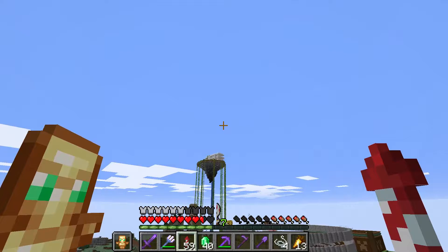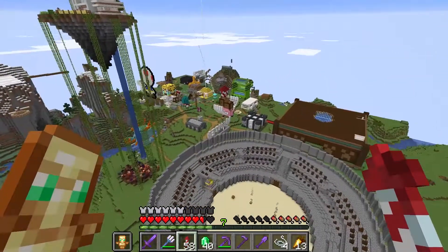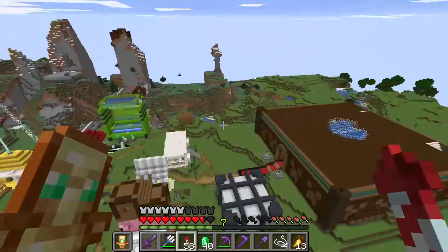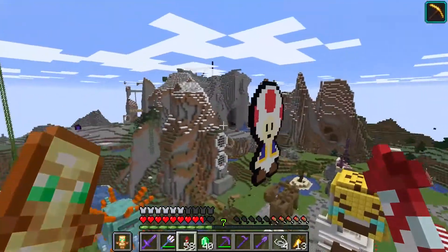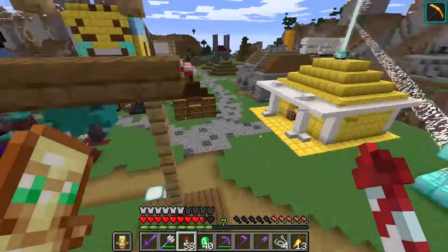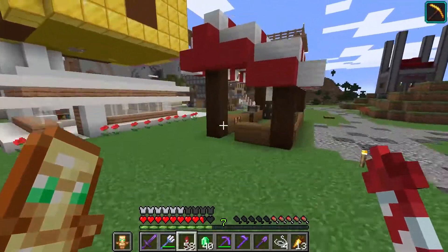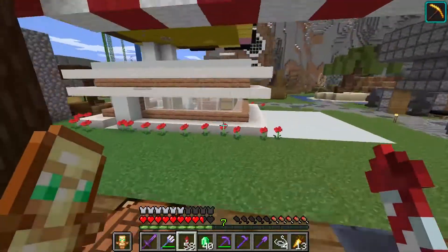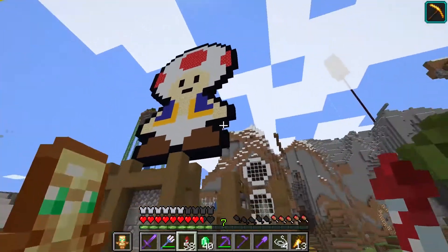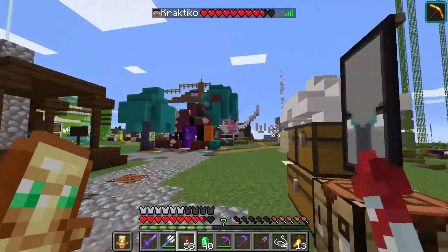So one of the really important places is the shopping area. This is located at approximately 200, 200 coordinates, so it's near the world spawn. We just have a ton of shops here — it's pretty chaotic. A lot of people have their own shops here. We even have a picture, like, a toad, some weird emoji head, and a pig.